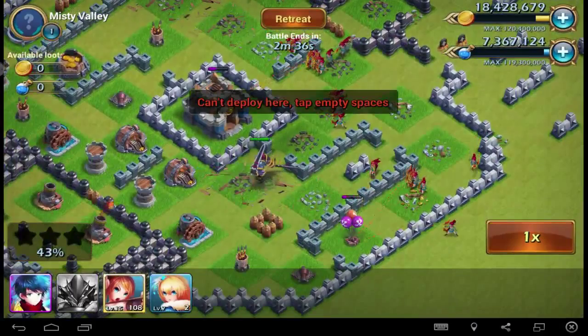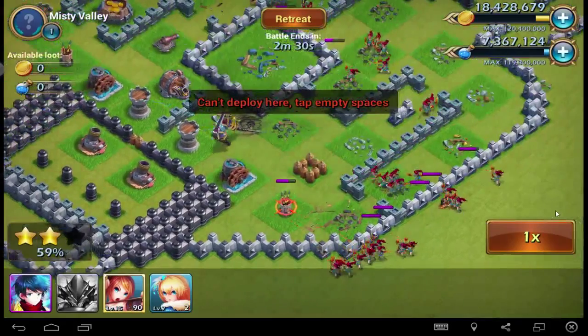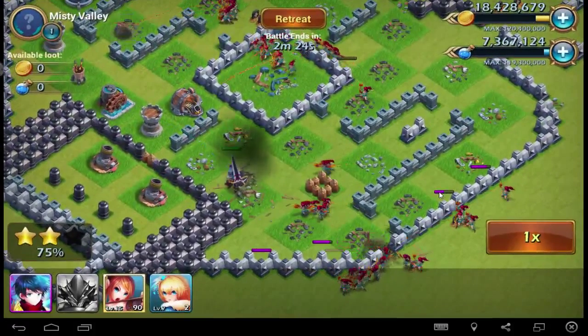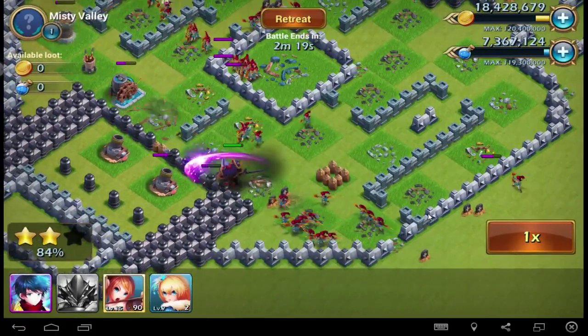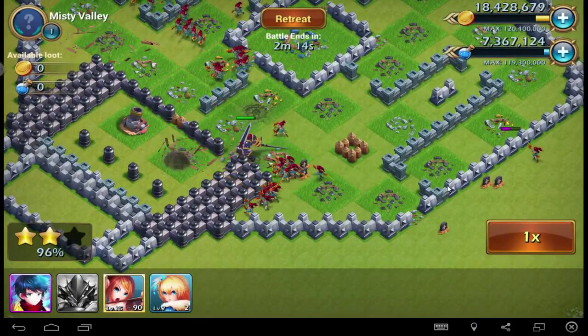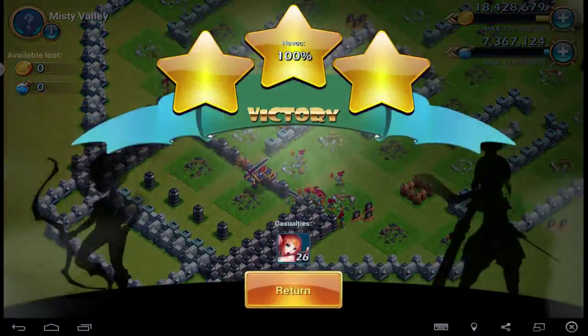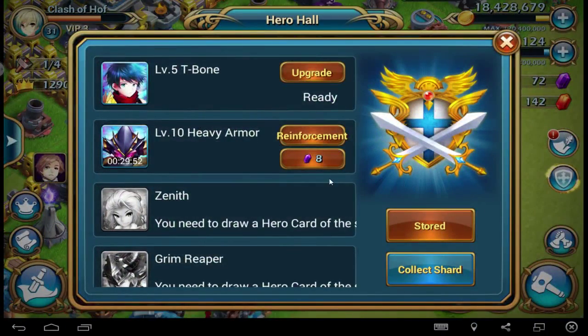As you can see, he doesn't get any damage. It's crazy, really crazy. That's really nice. I wonder why they are attacking my archer and not the hero. But no problem, as you can see it's really easy at the moment. The hero cooldown is 30 minutes. You can reset it with gems, or you can wait 30 minutes. Now you know the heroes — how to get them, how to make them strong, and how to use them.